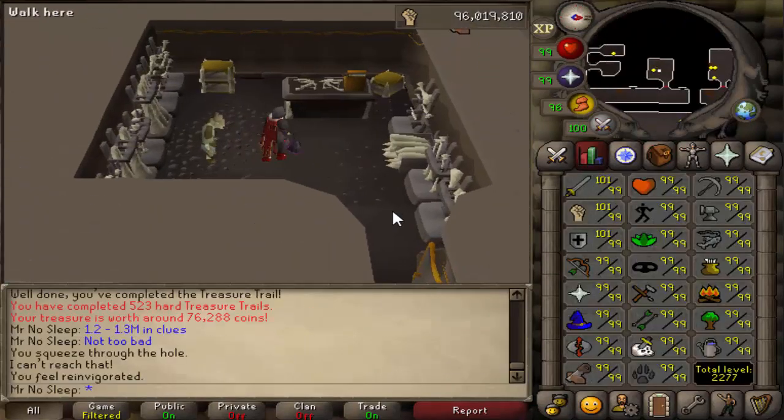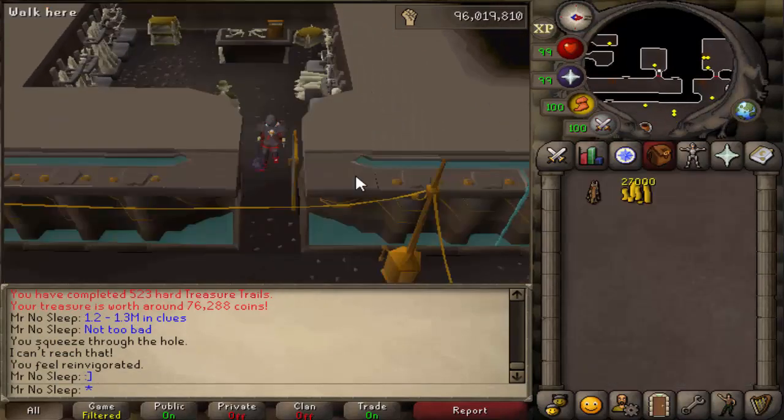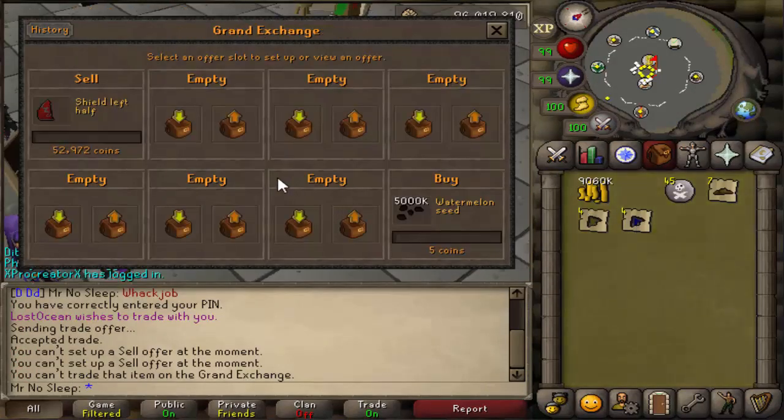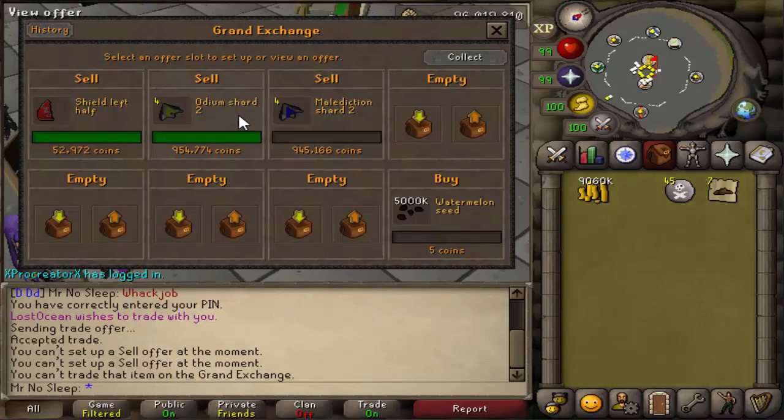We turned in all of the long bones — pretty much a full inventory's worth. Dividing by two, we received about 65 to 70k Construction XP from all the long bones, which is just extra icing on the cake.